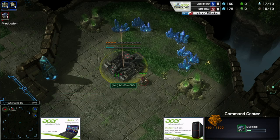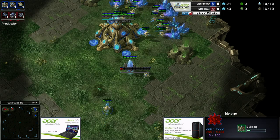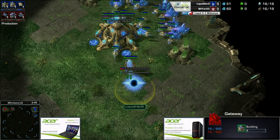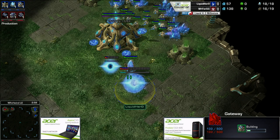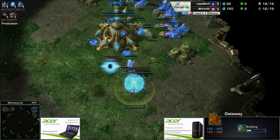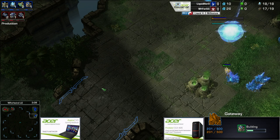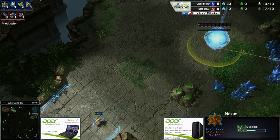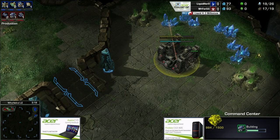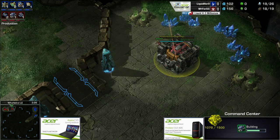We have a Nexus first versus a Command Center first. Going Nexus first is always a bit of a risk — if your opponent opens Reaper you're going to take a lot of damage. But on Whirlwind there's almost no places for the Reaper to jump up, so it basically does nothing unless they go Nexus first. It's a pretty smart risk especially against 4GG, who is a big Command Center first guy.